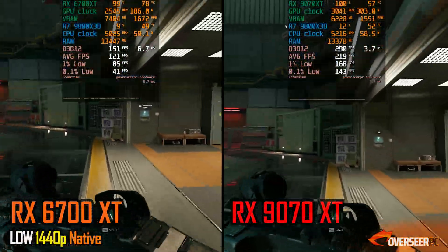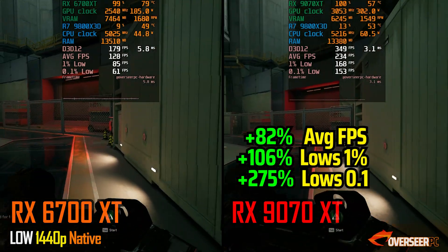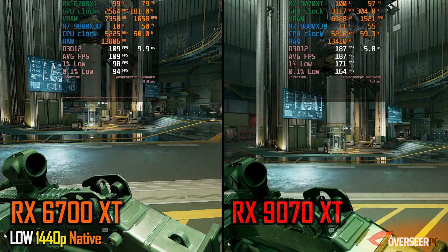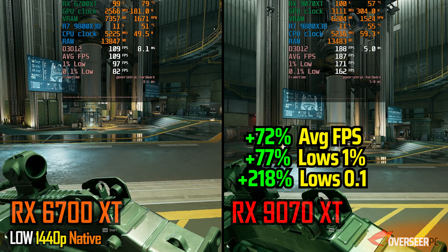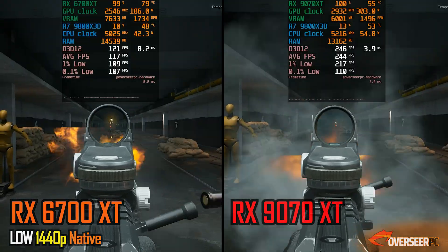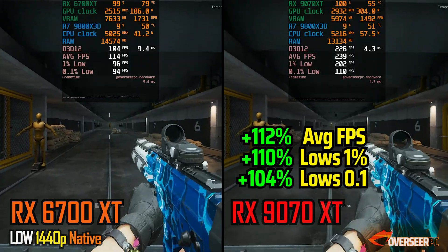At Delta Force, 1440p native, it's the same story. Really huge gains when we jump to the RX-9070 XT from our RX-6700 XT. On the walking benchmark, you'll be getting about 80% more in terms of raw FPS and about 100% more on the lows, with slightly lower gains on the static scenes. But when we move over to the firing benchmark, we're back to double that amount.